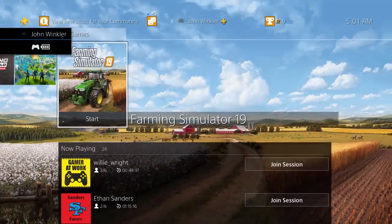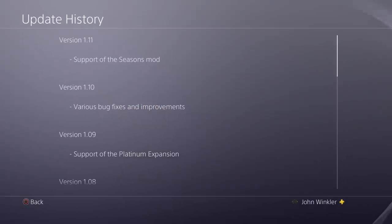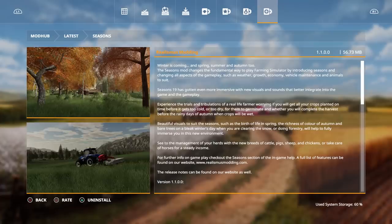Go right there and check the update history - you'll see support for the Seasons mod. Seasons: winter is coming, and spring, summer, and autumn too. Pretty much everybody knows what Seasons is - it pretty much changes everything. Here are the release notes: grass growth has been updated to fix second year growth.